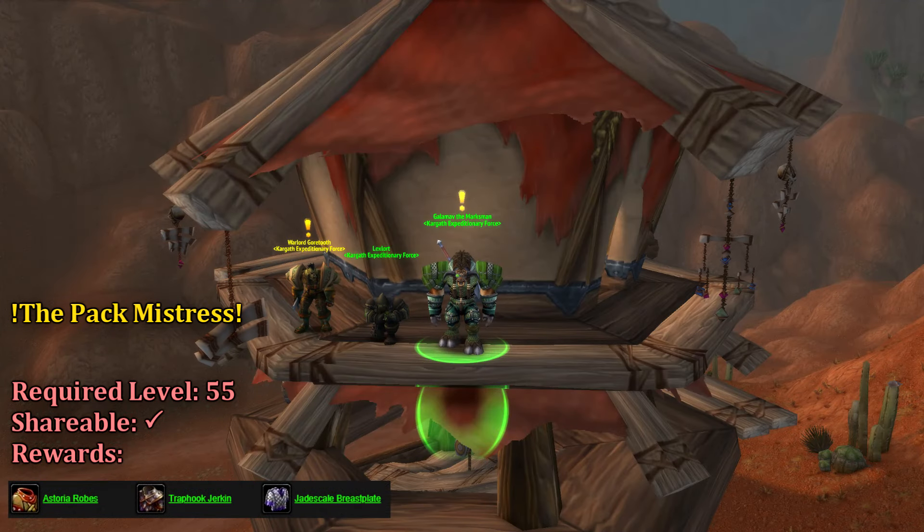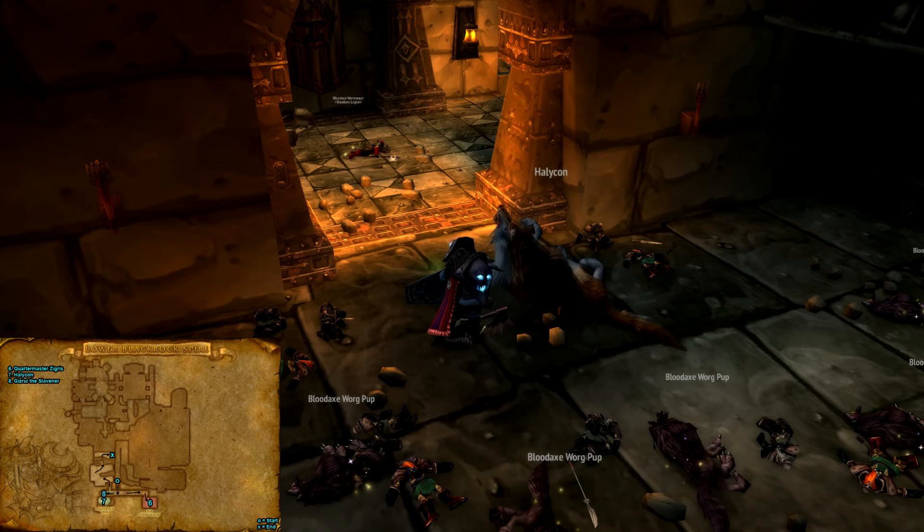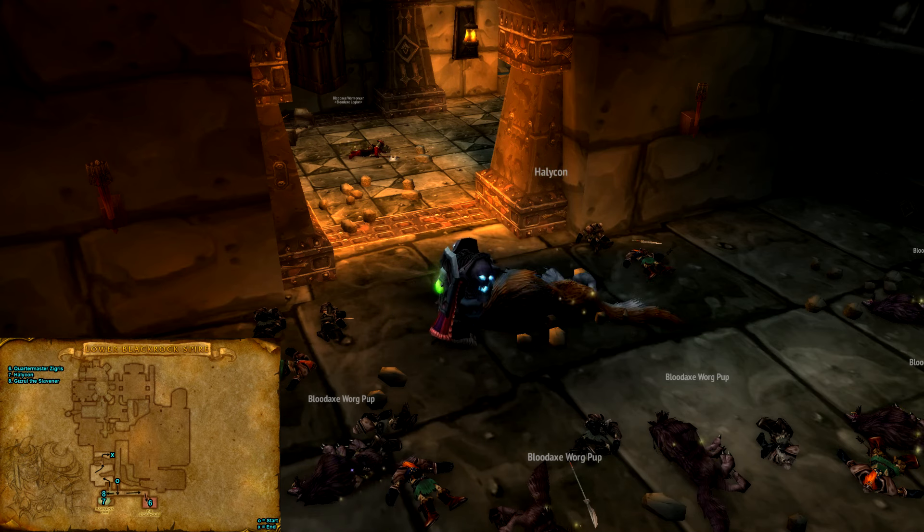Up in the guard tower next to Lexlort, we can pick up the Pack Mistress from Galimav the Marksman. Galimav simply wants us to delve into the spire and slay the warg matron, Halakon. Once slain, return to Galimav and collect your rewards.